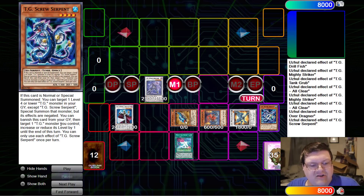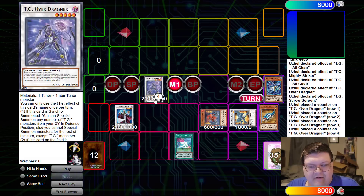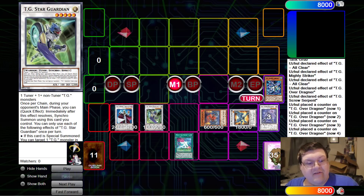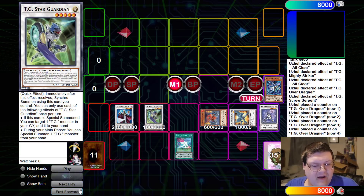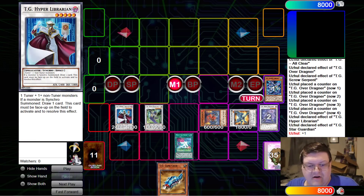You can banish Screw Serpent from your graveyard, target a TG monster you control, and increase or decrease its level by one till the end of the turn. So we're going to modify this down to level four, and take Tank Grub with Over-Dragner to make the Star Guardian. Once per chain during your opponent's main phase, you can do a synchro summon. And if this card is special summoned, target a TG monster in your graveyard and add it to your hand. So we go into Hyper Librarian, draw our card — and now we're plus one on the Librarian.